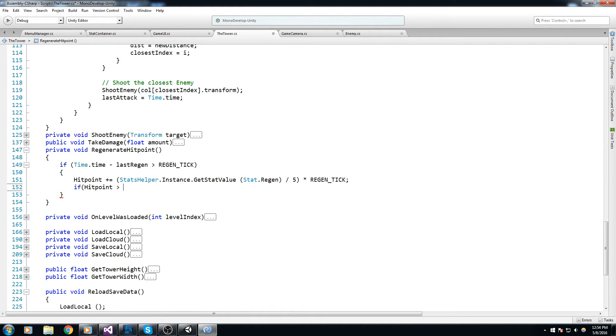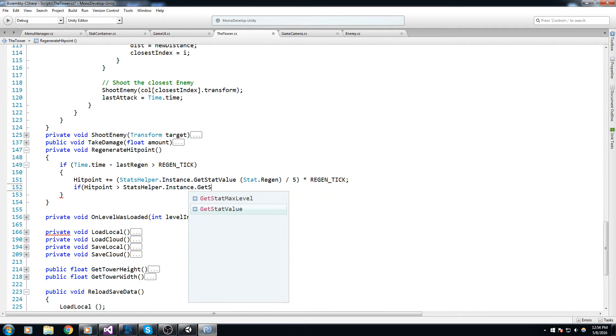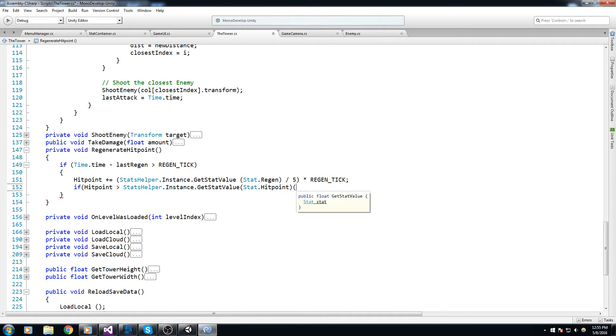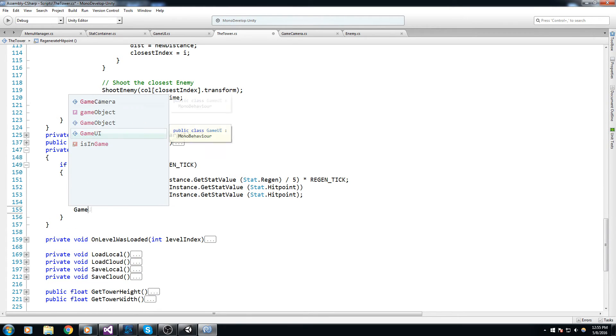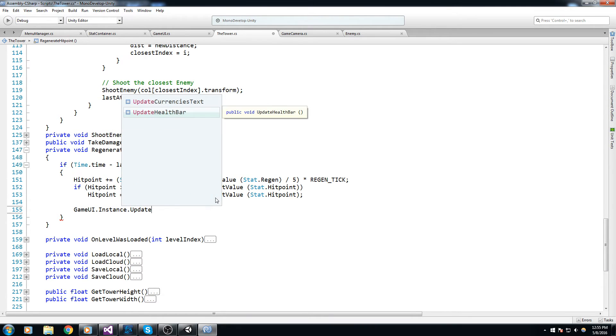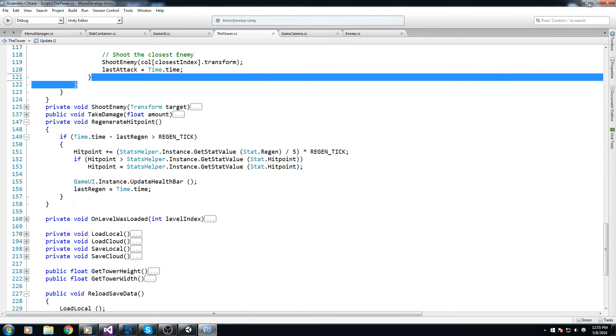If hitPoint is bigger than StatsHelper.instance.GetStatValue(Stat.HitPoint), we set hitPoint equal to that max value. Then we update the UI: GameUI.instance.UpdateHealthBar, and finally set lastRegen equal to time.time. Having done only this, we should already have something working — let's hit play.